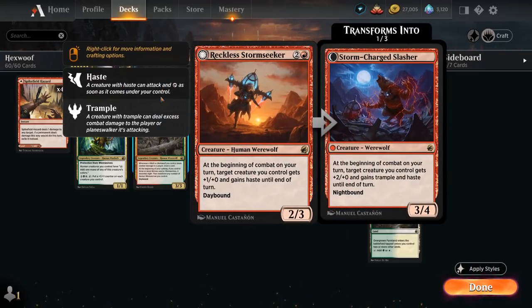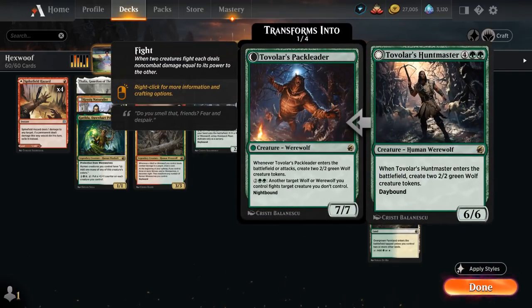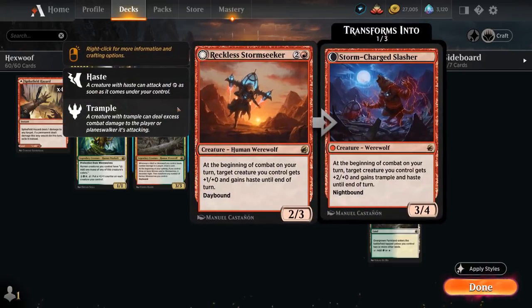We have 2 copies of Reckless Stormseeker, a 2/3 that gives a creature we control +1/+1 and haste at the beginning of combat. That's an excellent way to attack with our more expensive werewolves right away, especially at night with Tovolar's Pack Leader — being able to attack and make an extra pair of wolf tokens is quite powerful. At night the Stormseeker transforms into Stormcharged Slasher, a 3/4 giving a creature +2/+0, trample, and haste until end of turn instead.